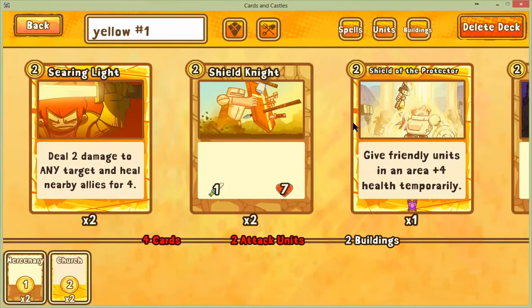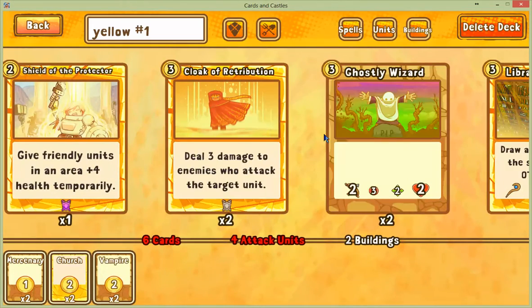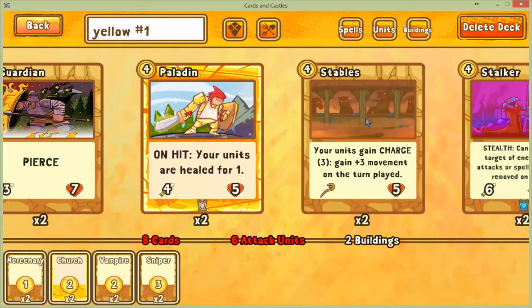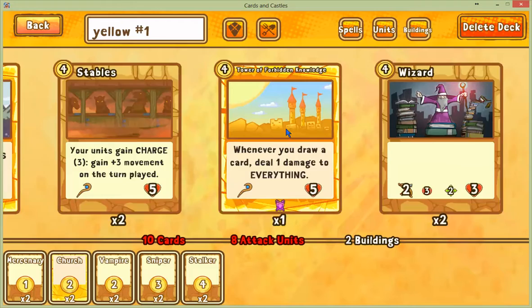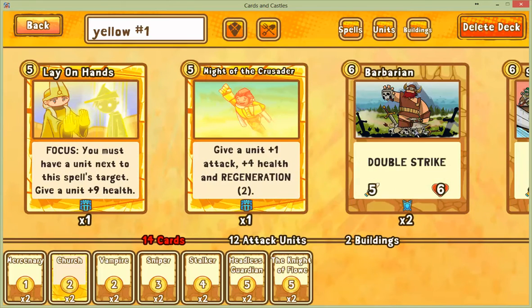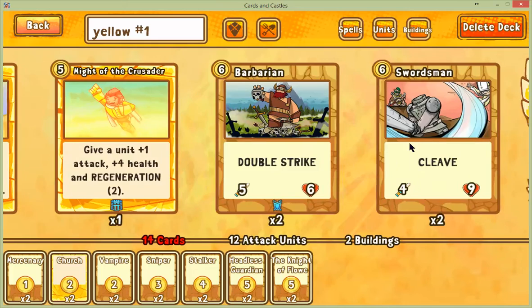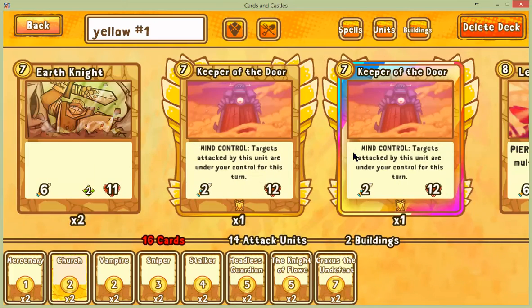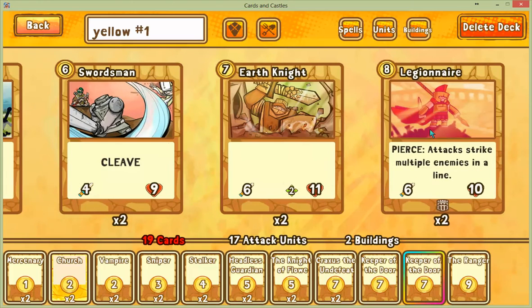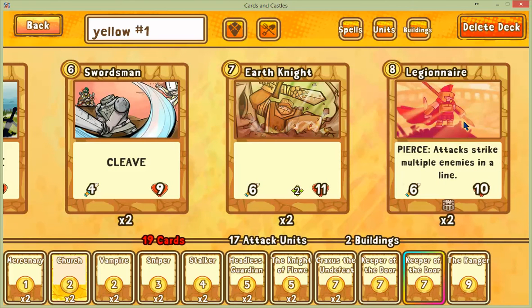I'm getting vampires, snipers, stalkers, headless guardian, knight of flowers — oh, we have two knight of flowers, that's pretty awesome. We're building this deck. Craxes. Jonviv — I don't have him, so I'm going to replace him with the keepers. I don't know how good they are, but they looked kind of good to me.